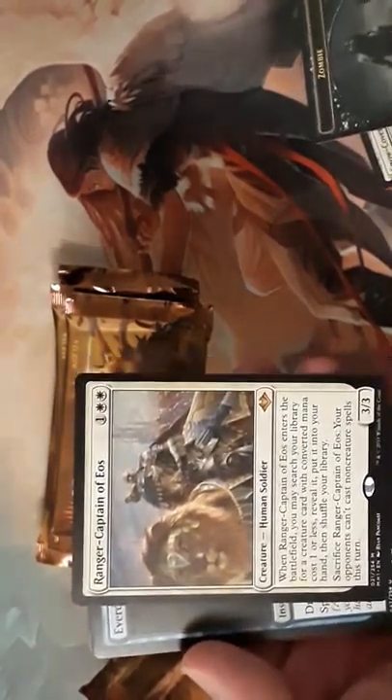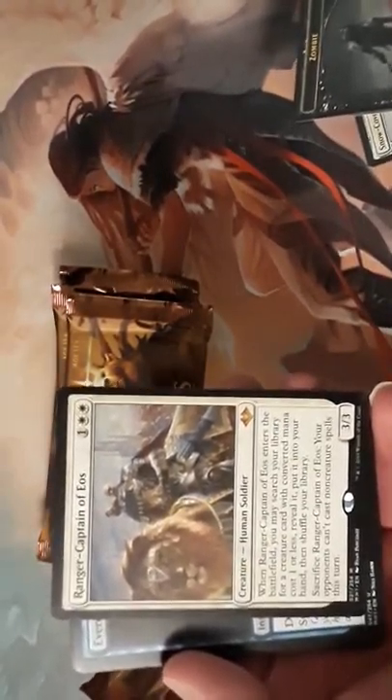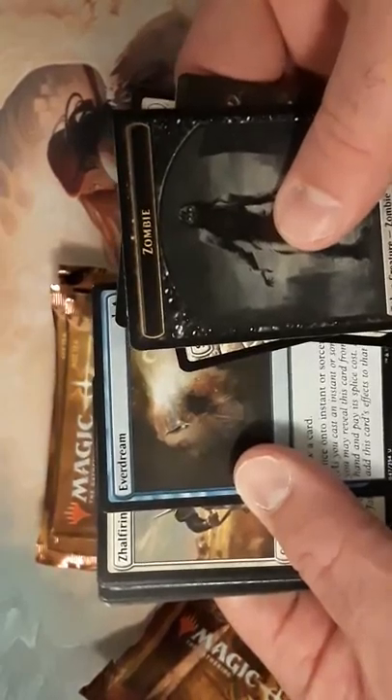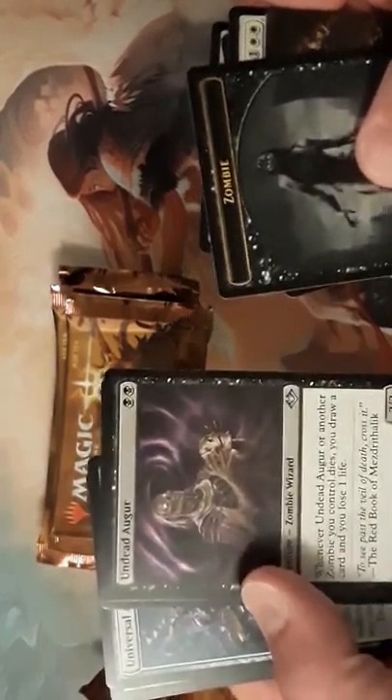Our first rare is a mythic — Ranger-Captain of Eos. When it enters the battlefield, you may search your library for a creature card with converted mana cost of one or less, reveal it and put it into your hand. You can also sacrifice it so your opponent can't cast non-creature spells, which is pretty good.